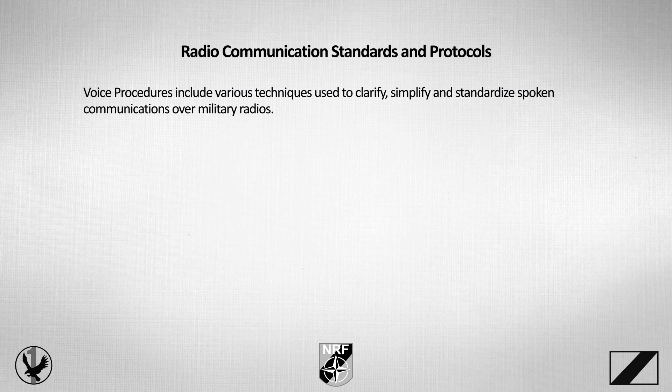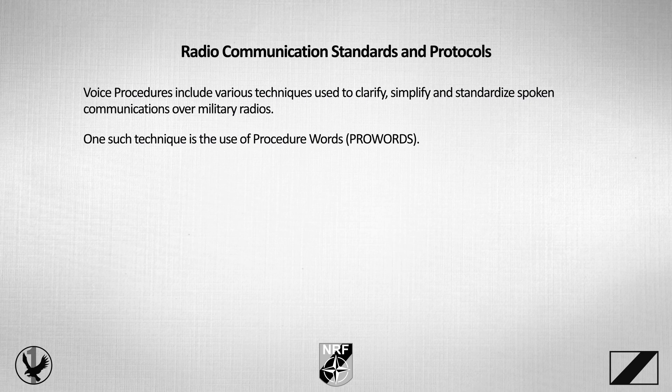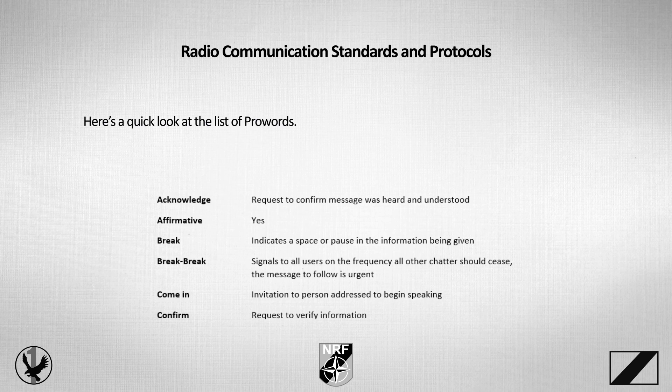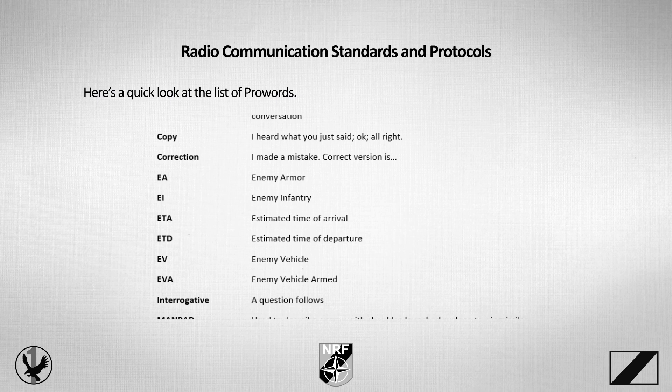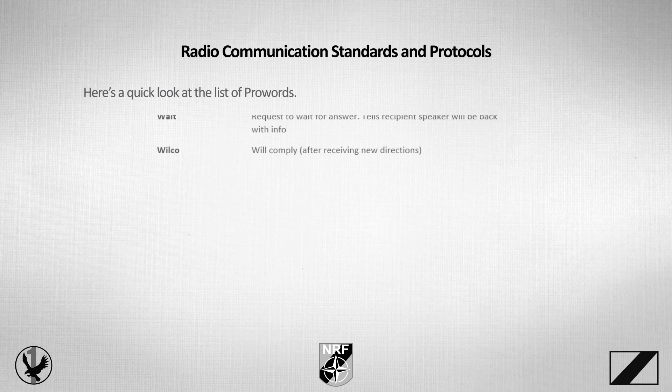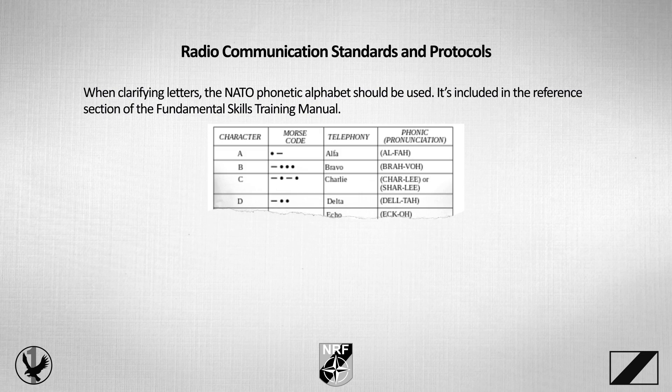Voice procedures include various techniques used to clarify, simplify, and standardize spoken communications over military radios. One such technique is the use of procedure words, or pro words — a type of verbal shorthand. The universal use of a standardized military vocabulary prevents confusion and promotes quick and clear communication. All members of First Air Assault should use the same standardized military vocabulary. The group has compiled a list of pro words in the Fundamental Skills Training Manual. When clarifying letters, the NATO Phonetic Alphabet should be used — it's included in the reference section of the Fundamental Skills Training Manual.